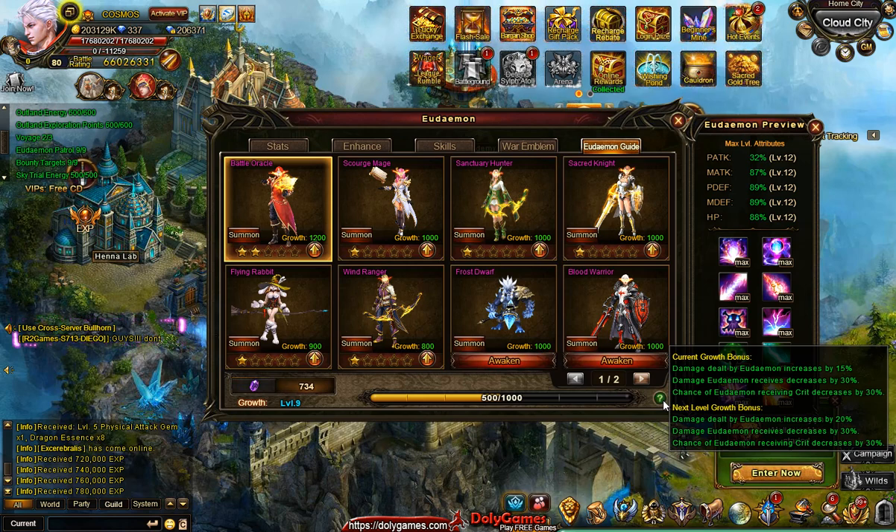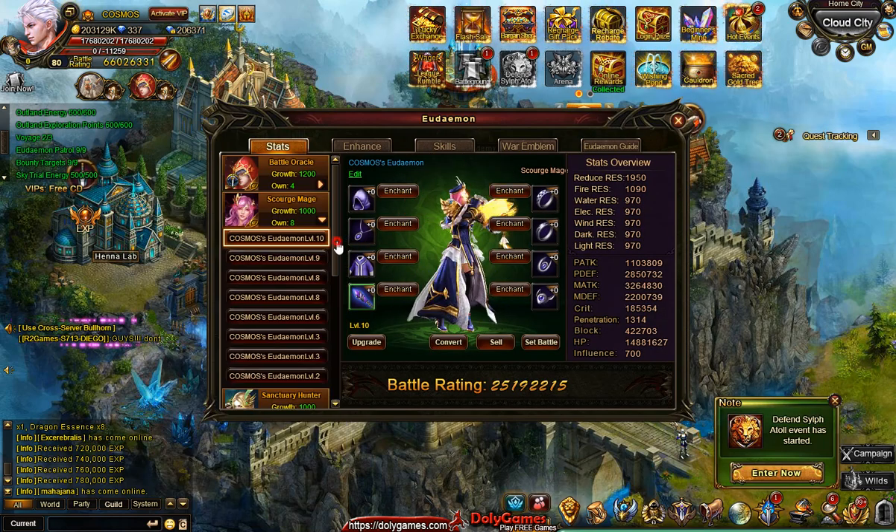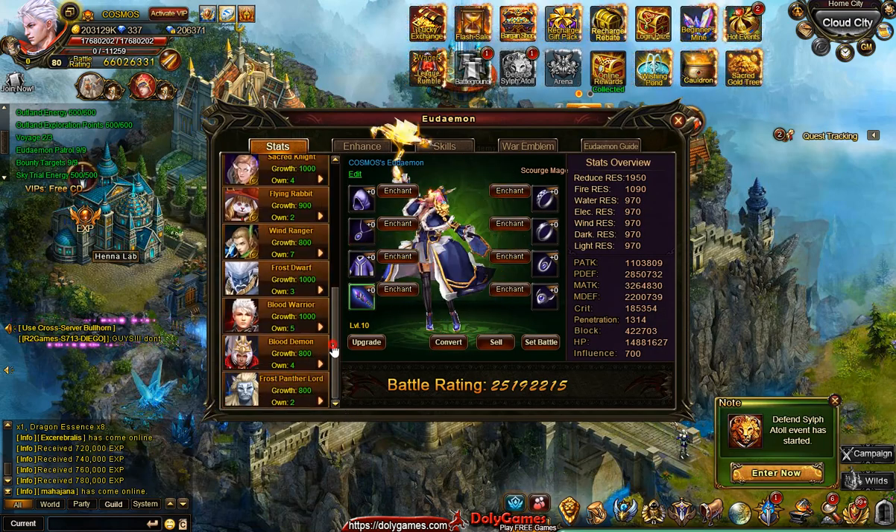My current bonus — if you hover over the question mark — shows: damage dealt by Udemon increases by 15%, damage Udemon receives decreases by 30%, and chance of Udemon receiving a crit decreases by 30%. On the next level, the first line goes from 15% to 20% while the 30% figures remain the same.